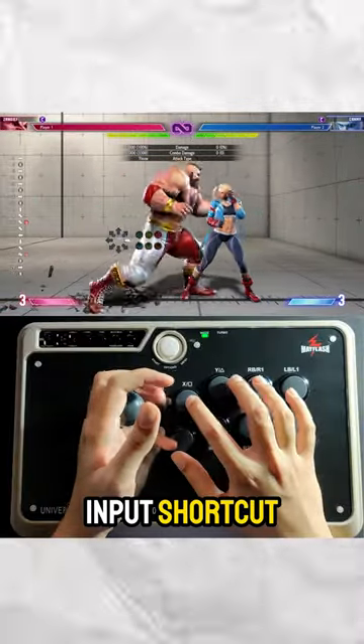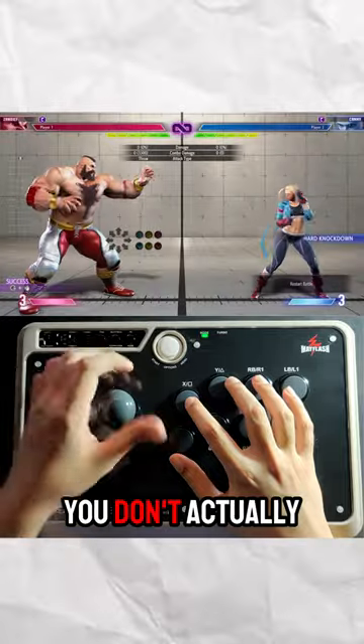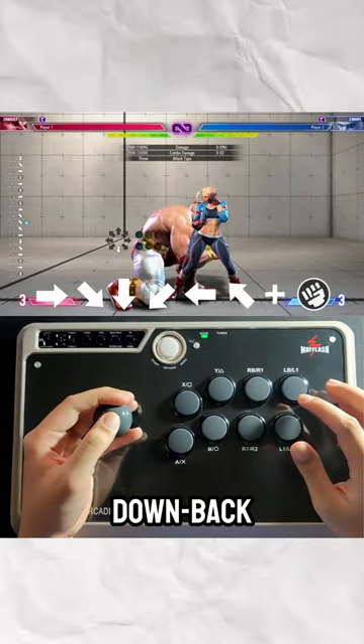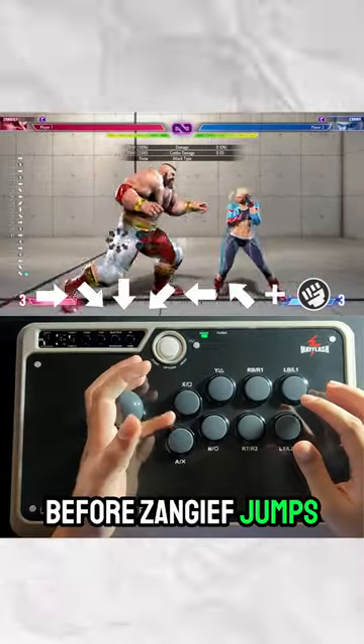Luckily, there is an input shortcut for SPD, and it's pretty easy to do. You don't actually need to do the full 360 motion. All you need to do is input forwards, down-forward, down, down-back, back, and up-back, then press punch before Zangief jumps.